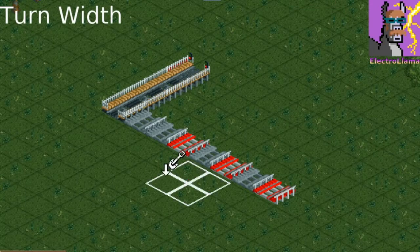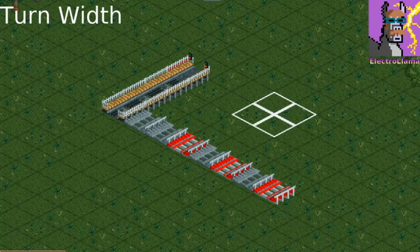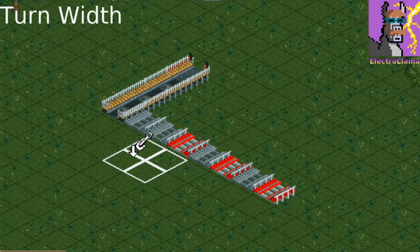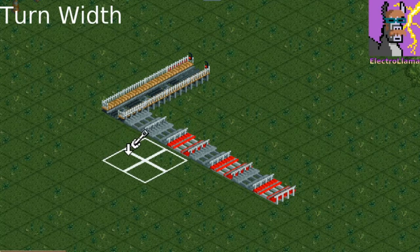In the simple oval layout, you have the same size turn on each side so things line up nicely. However, when you're free building, you might find that you're different distances away from the station that you need to connect to. So this is where RCT becomes sort of like a puzzle.